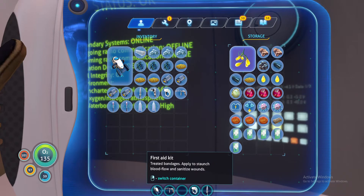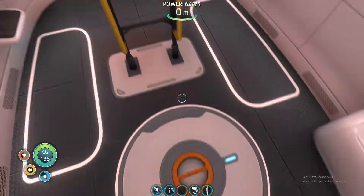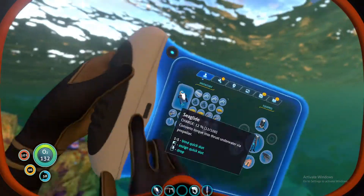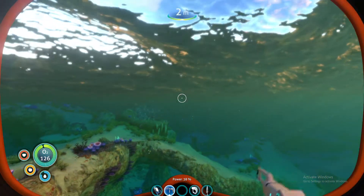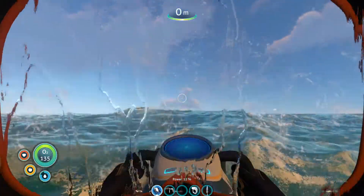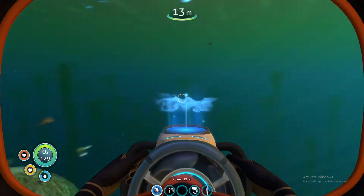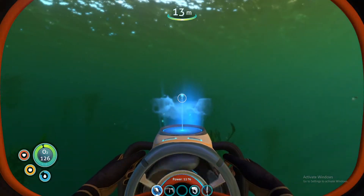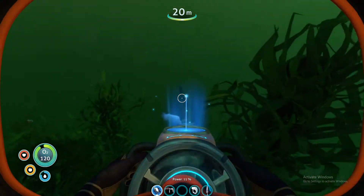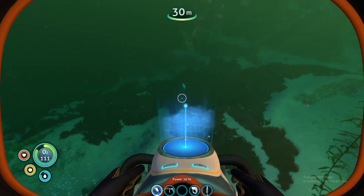I should bring at least one med kit. I'm not really hungry. I do have water though, right? Yes. Let's drink one. Just to make sure we're not going in the direction of the Aurora - good. It's not what I'm aiming for right now. I found an area that would give me what I was looking for. Just keep on swimming. Red grass biome - there's a box over there, let's go look at that box.